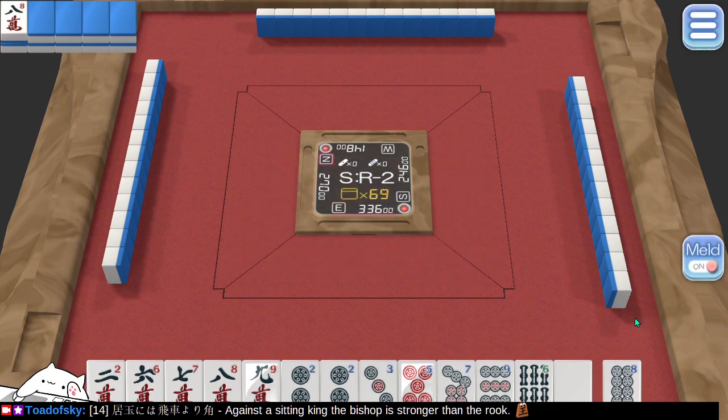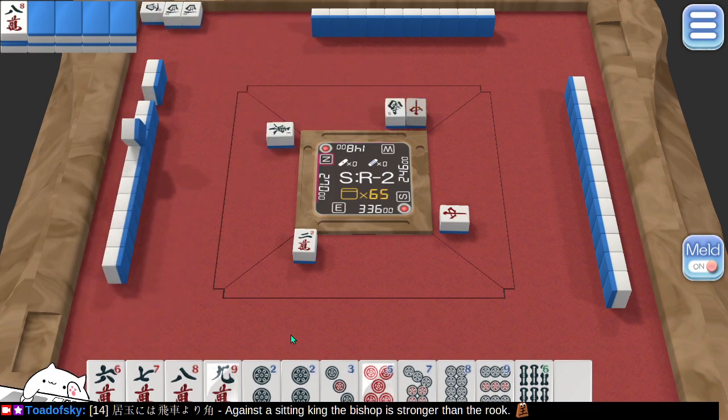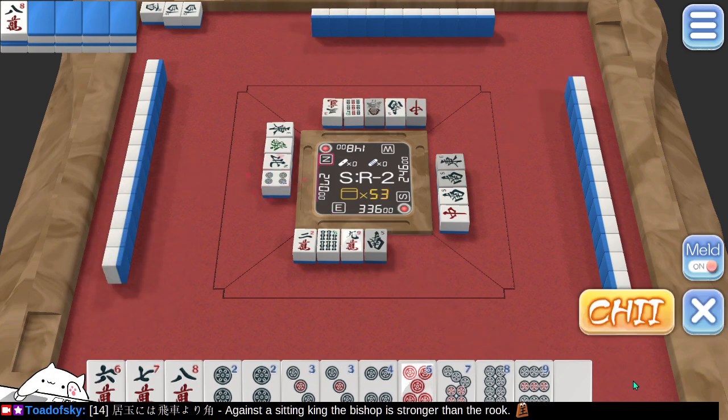Let's reduce the volume a bit — I didn't realize just how loud this game was. I'll have to see if there's an in-game volume setting. I'll discard from the low end — Pinfu does not seem possible already, unless the shape of my hand changes. South has already been discarded, so we'll chuck a south even though this is a south round.